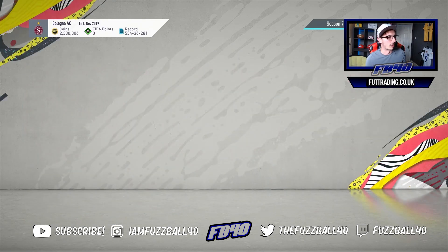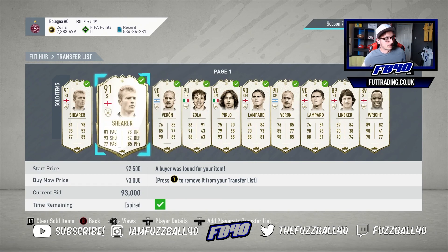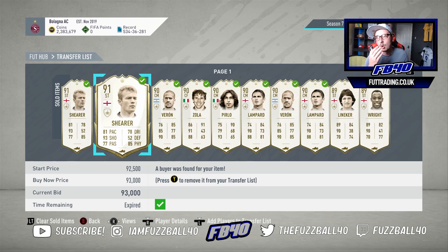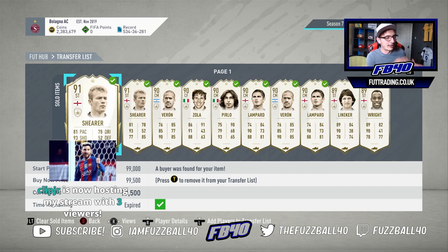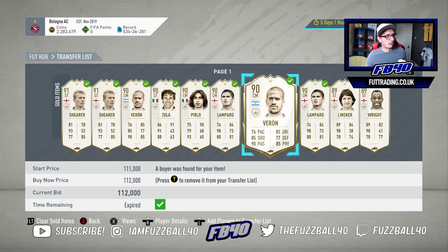Looking at my transfer list, you can see icons bought and sold at different times with different prices. There's a 6k difference on the same Alan Shearer because on a Friday or Saturday he's more expensive than on a Monday or Tuesday — there's more demand going into weekend league. Shearer has more demand on weekends; he's not a very meta card, but coins can still be made from it.